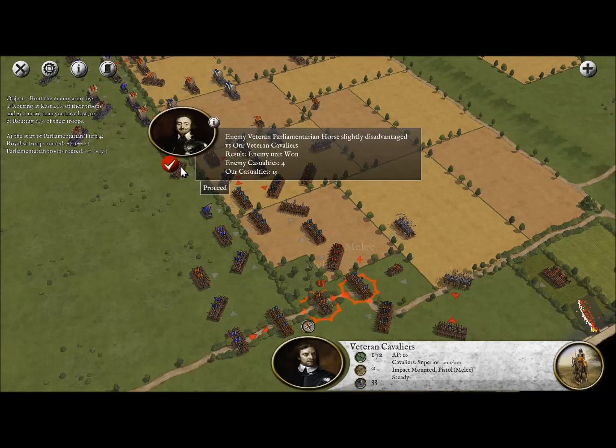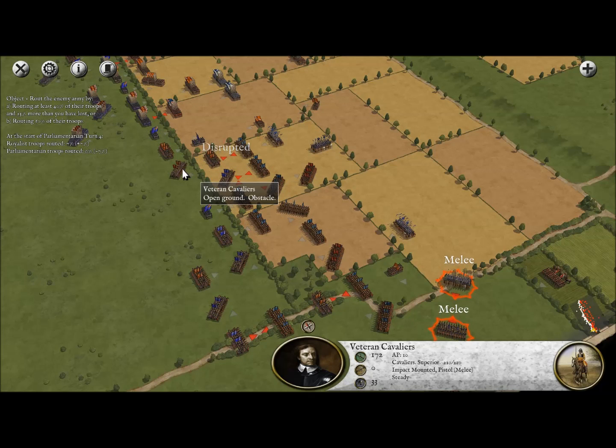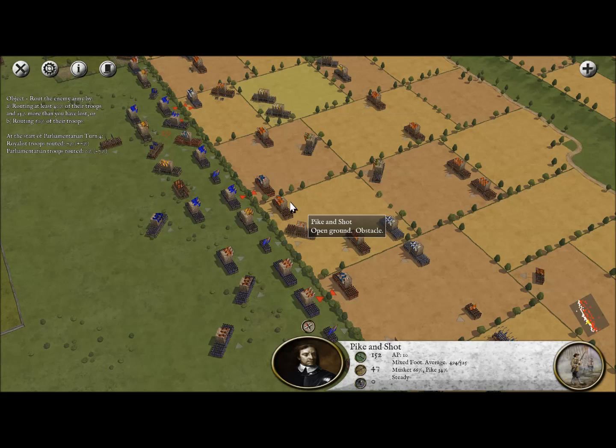A lot of the small skirmishes going on around the map are actually ending in us losing, which is really unfortunate. We have managed to get a few skirmish wins, but really the main point is this center area, and as you can see we're losing a lot of men. At this point it's now the Parliamentarians who are dominating.